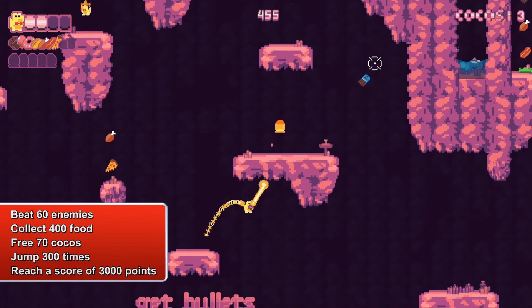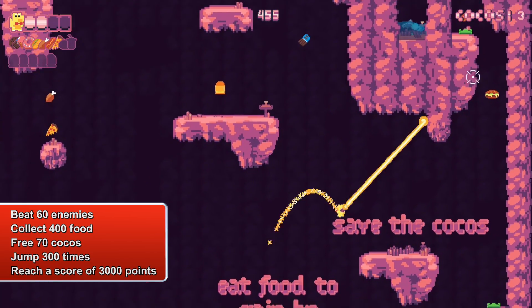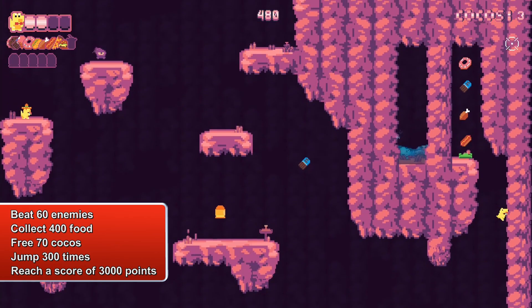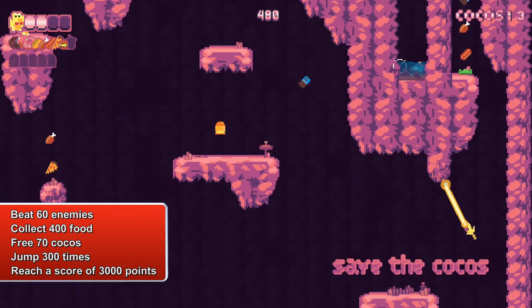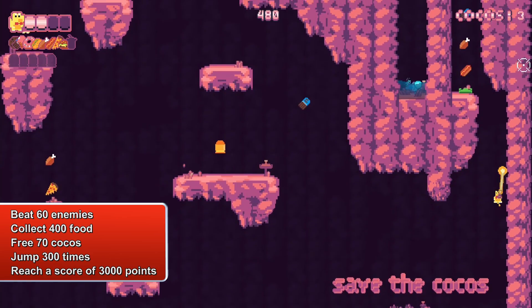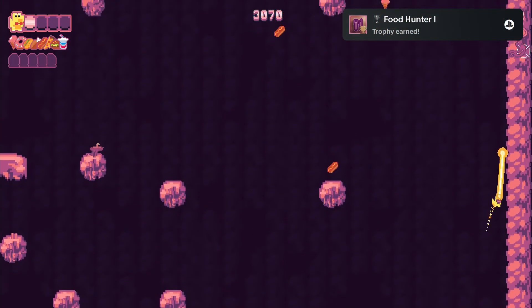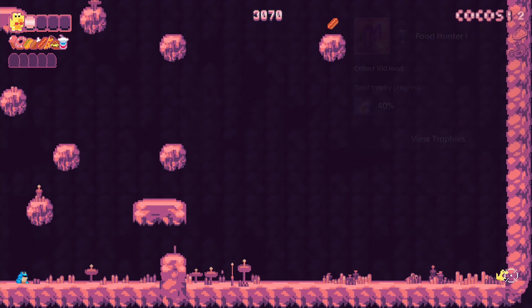You will already unlock a lot of trophies just by trying to get 3000 points. Everything in the game gives you points: picking up food items, killing enemies and saving your Koko friends. Usually you should already have 3000 points after completing the third level, so try to pick up all items and kill as many enemies as possible.